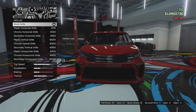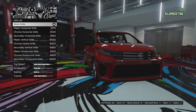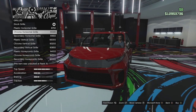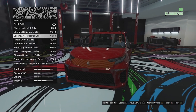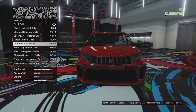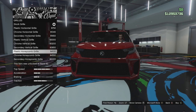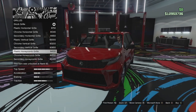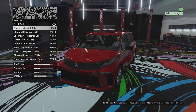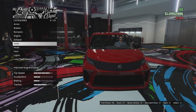Grill options: we've got the stock grill. We can go for a plastic horizontal — so if you want to remove all the chrome, you can, which is good because I'm not a fan of that chrome. We can go for a chrome horizontal — that is absolutely hideous. We've got a secondary horizon grill, a plastic vertical grill, a chrome version of that, a secondary version. Then we've got the honeycomb in plastic, chrome, and secondary. Not really a huge fan of the honeycomb one. I think we're going to go with the plastic horizontal grill.